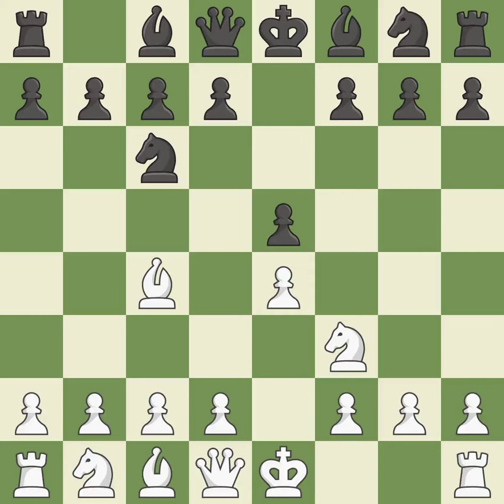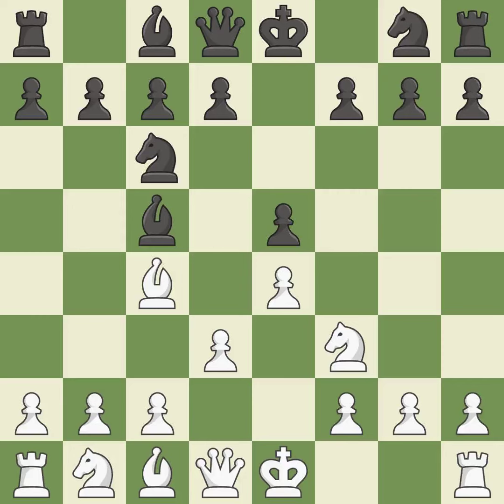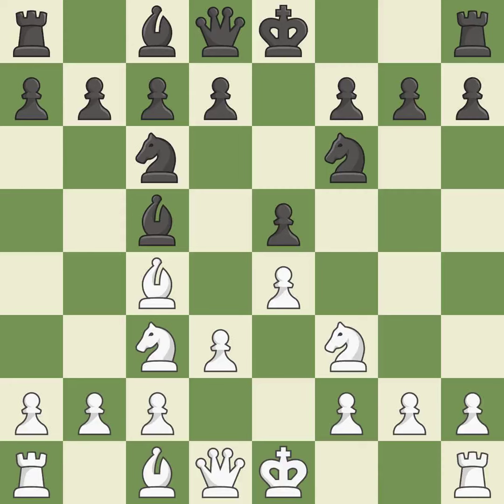Beginning the Italian game is BC4, which immediately begins to attack the F7 pawn and get ready to castle. BC5 attacks the F2 pawn and helps control the important D4 square. D3 allows the dark-squared bishop to develop and protects the bishop on C4 and the pawn on E4. NF6 develops the knight toward the center, attacks the E4 pawn, and controls the D5 square. NC3 develops the knight toward the center and attacks the D5 square. D6 protects the E5 pawn and allows the light-squared bishop to develop. BG5 develops the bishop and pins the knight. H6 forces the bishop to decide: exchange or retreat.